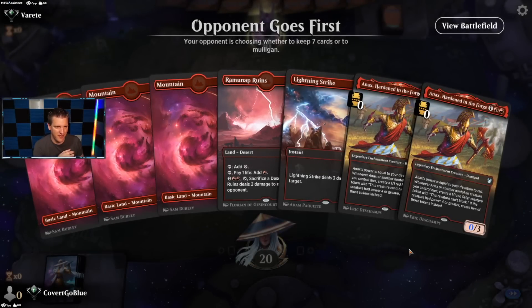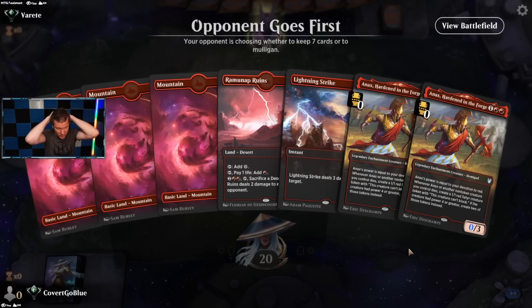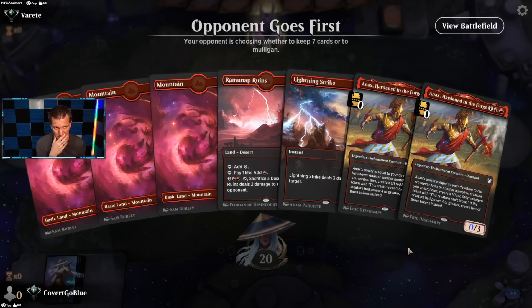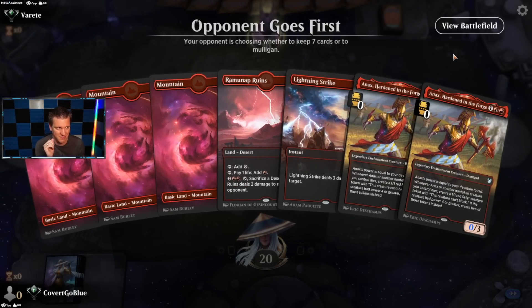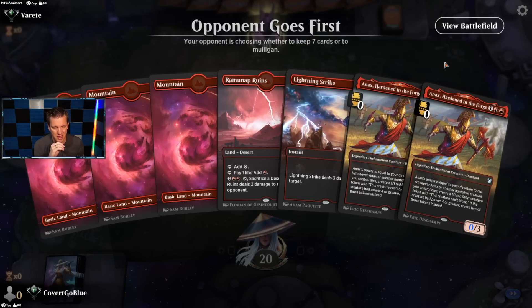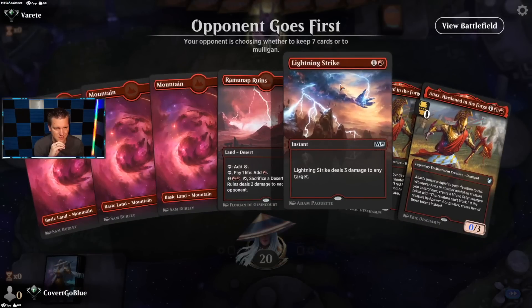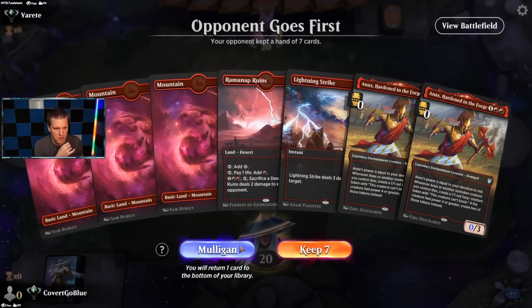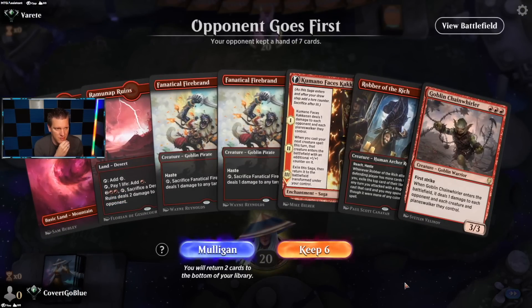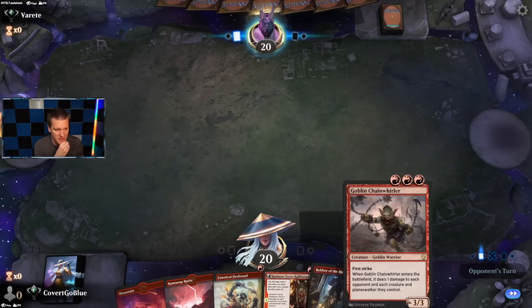Four-lander with no one-drop, no two-drop creature — if our opponent is a control deck it's just we do nothing, now we have no chance. The one Lightning Strike every game, man. Mulligan. Okay, we have one-drops. One of these can go.